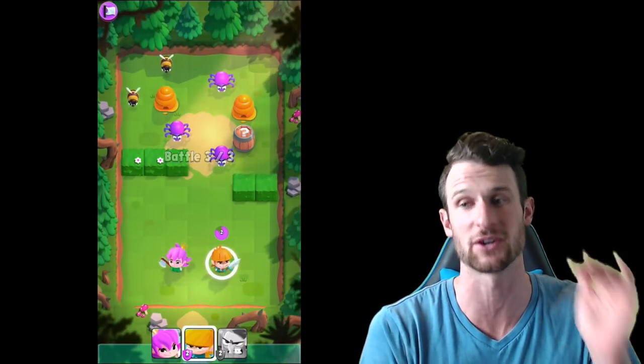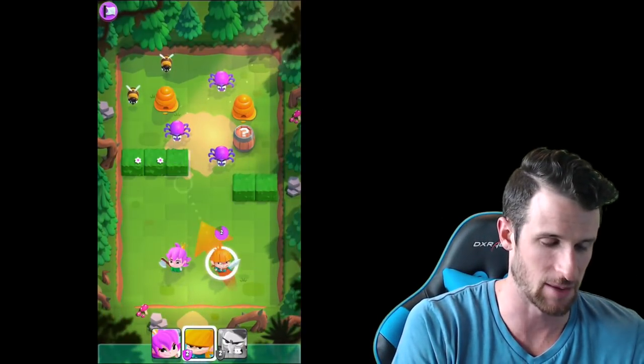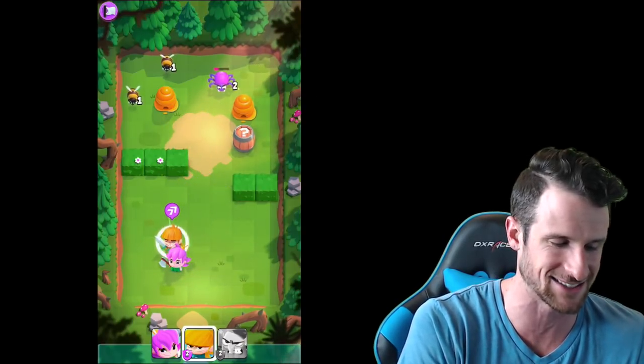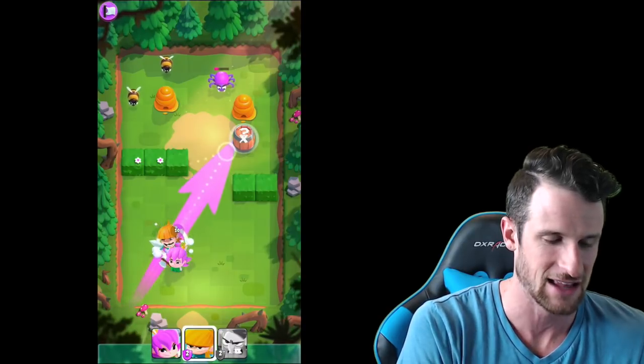The bees took out our wizard — we're going to go ahead and take all those bees out and move on. You don't have to destroy the hives; it's just that if you hit them, they're going to spawn more enemies. We'll ricochet this guy right here — boom, he didn't even touch the beehives. That's what I'm talking about.